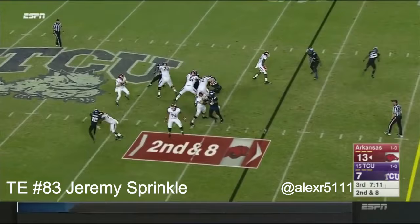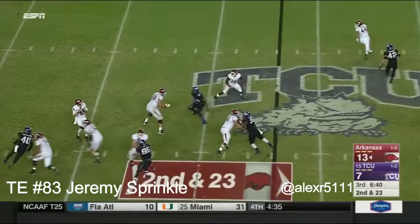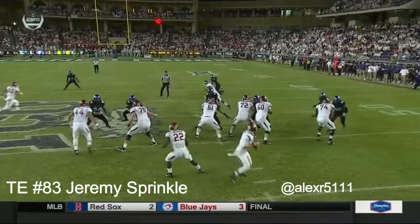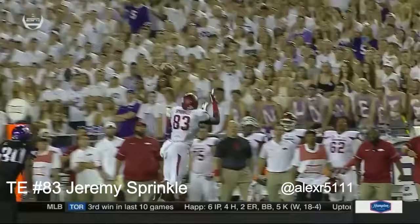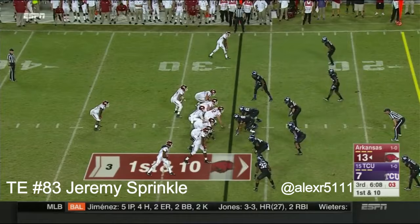Allen downfield, complete to Hatcher — flag is down. Allen to pass again; pressure was coming as he released it, and it goes right into the hands of Jeremy Sprinkle. How about those last two strikes? Watch McFarlane come on the rush — Colton Jackson takes him around just long enough. Sprinkle gets the foot down, the wingspan to go up and make the catch by Austin Allen. One counted, the other one didn't.